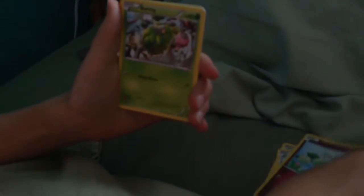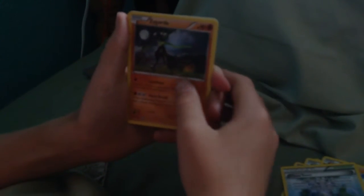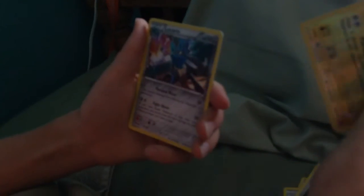So we have a Seal, Bronzor, Cottony, Burmy, Larvitar, another Chaos Tower — I love that card, that's the second one we've had so far — Zygarde, which is a cool Pokemon even though it's not really a dog, Bent Spoon, Rotom, and a Holo Lucario! That's nice.